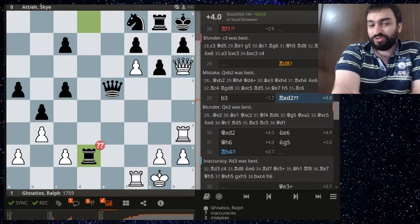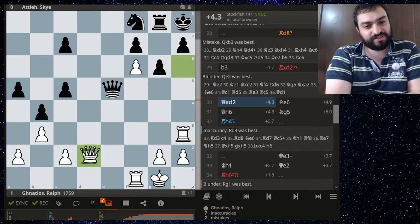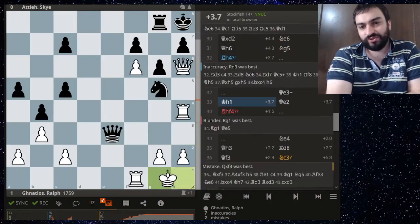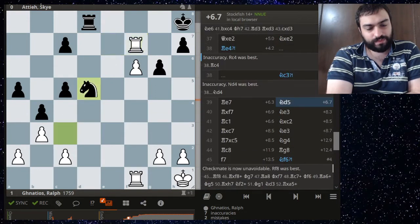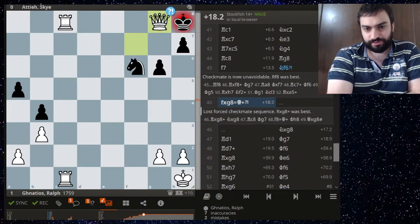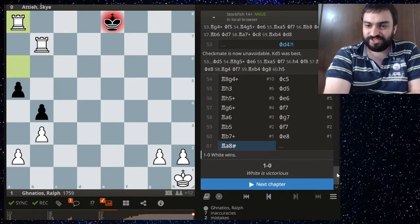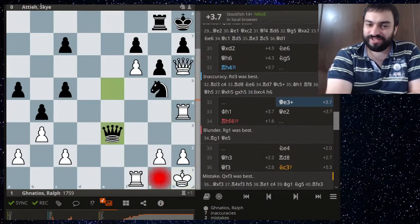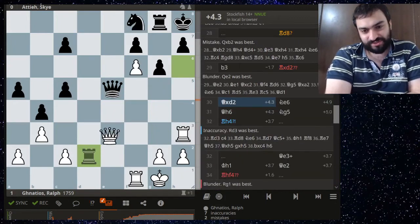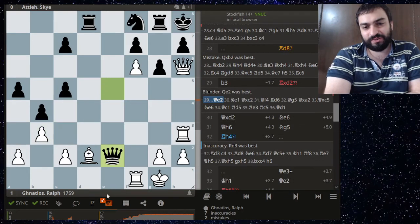Unfortunately she blunders the full exchange for no good reason — maybe she was short on time — and of course the position is just lost. Lalf does a good job. But this blunder is so surprising given how well she'd played. She's six years old though — taking here, she instead could have played this and then Lalf wouldn't have been happy. An amazing game by six-year-old Sky.